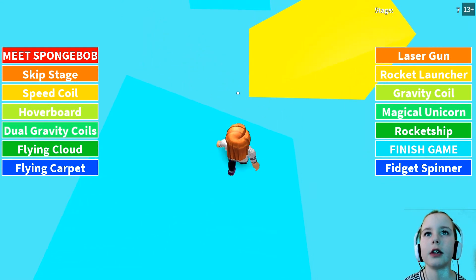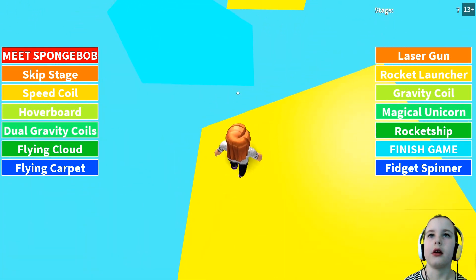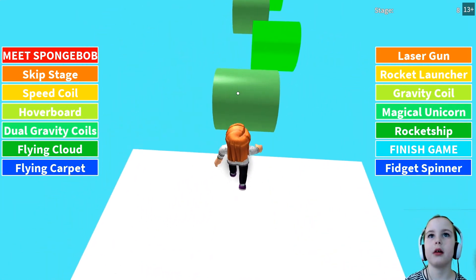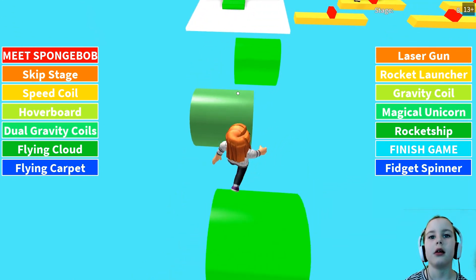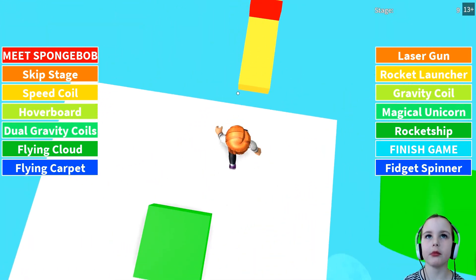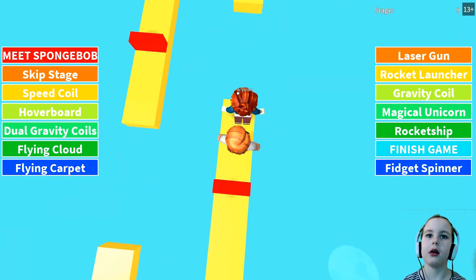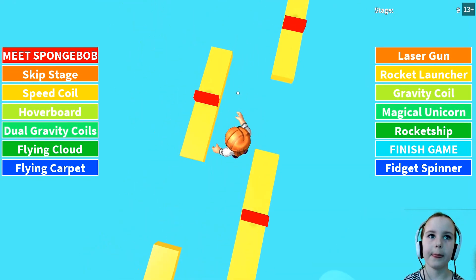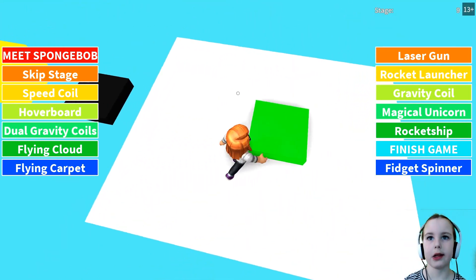Lower left — all these funny looking triangles. There we go. Now the green line cylinders. I'm guessing not to touch the red. There we go.